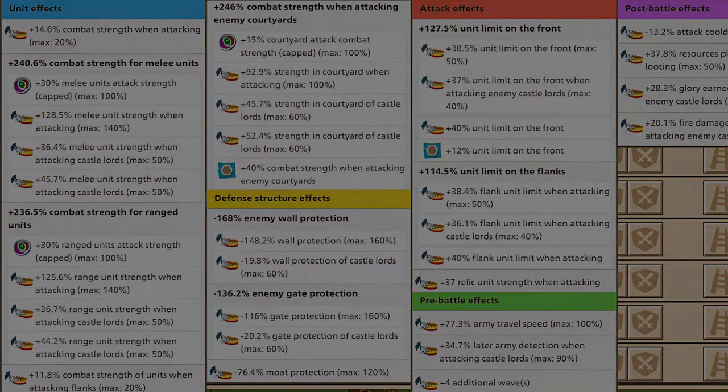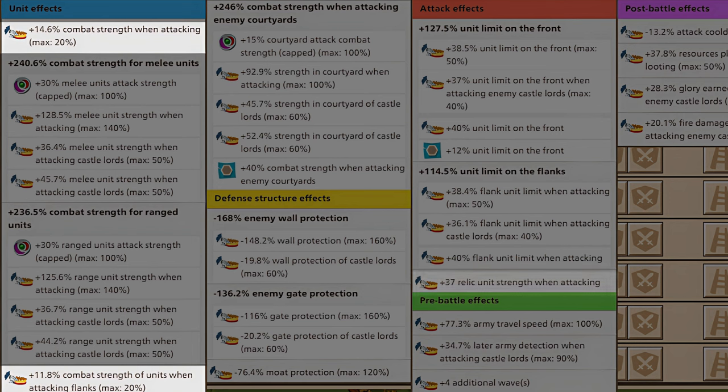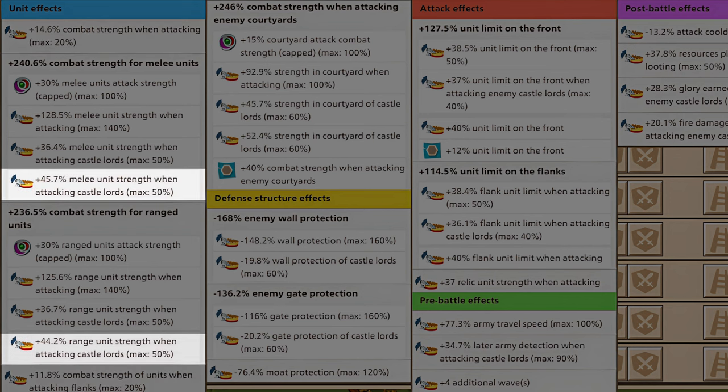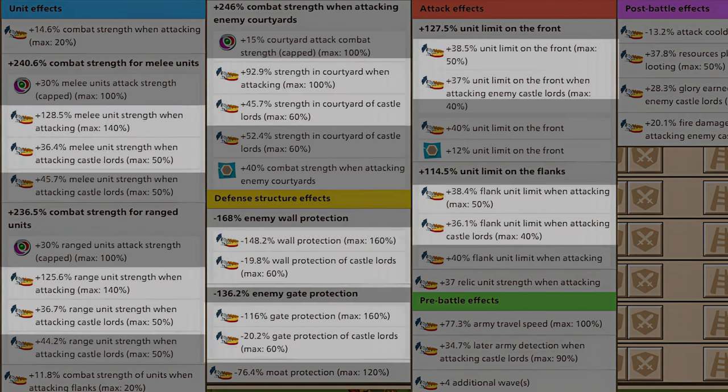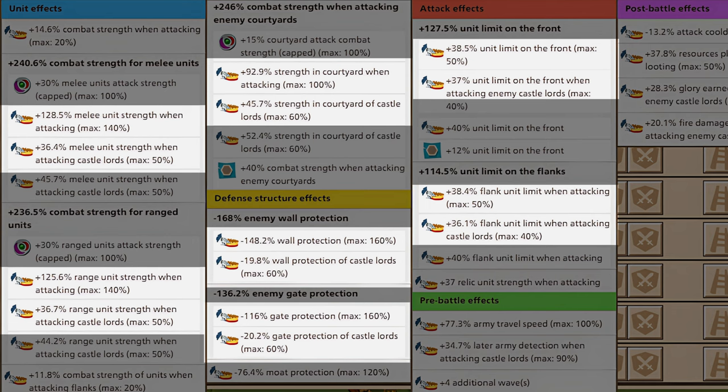Generally, his commander is pretty good. He has successfully obtained the Combat Strength bonus when attacking and the Combat Strength bonus when attacking flanks, along with the Relic Strength bonus. His Relic Hero provides melee and range bonuses as well as strength in the courtyard when attacking castle lords, which is great. Additionally, he has focused on both attacking and attacking castle lords basic bonuses.